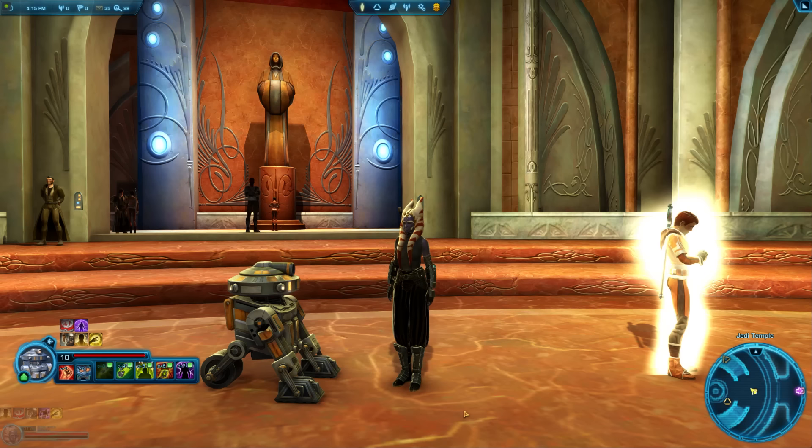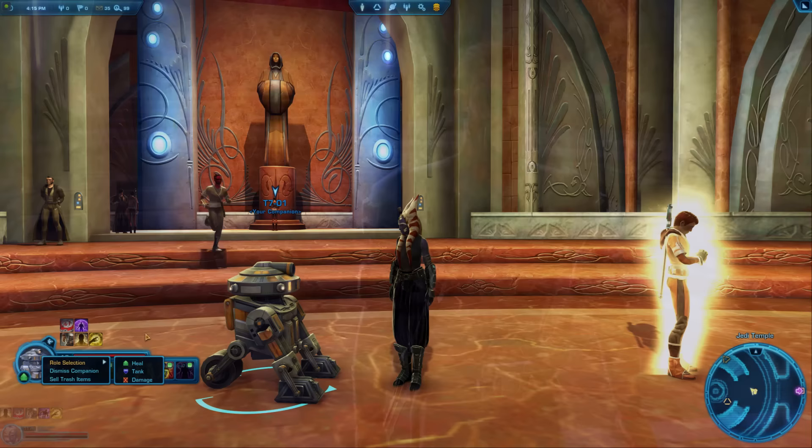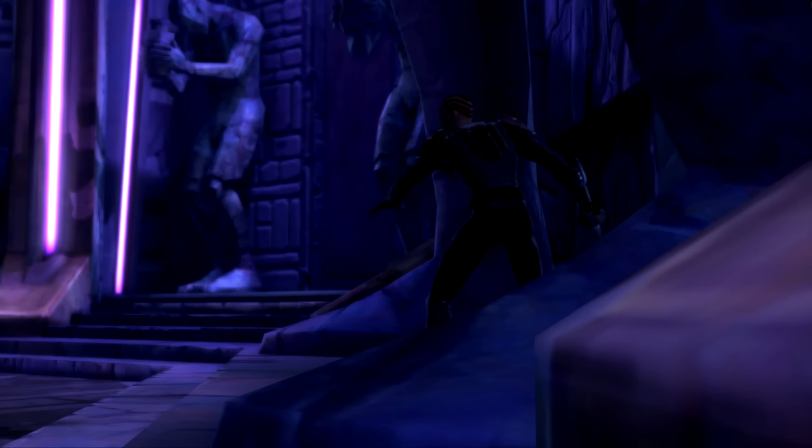Tips 46 & 47: You'll get your first companion on your first planet, and they'll start as a healer to keep you alive. You can switch their role by right-clicking their portrait in the bottom left of the screen. All companions start off equal, so bring along the one you like best. While leveling, the most recent companion you got through the story is most likely to have unique lines during cutscenes.